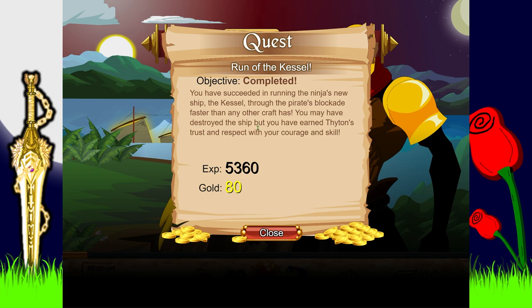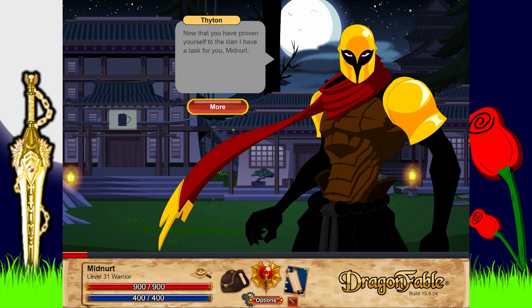Midnerd - the ninja without fear! You have succeeded in running the ninja's new ship, the Kessel, through the pirates' blockade faster than any other craft has. You may have destroyed the ship, but you have earned Tython's trust and respect with your courage and skill. So the hunt begins.